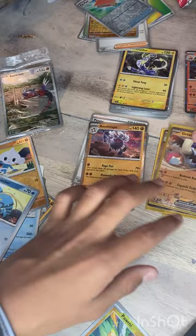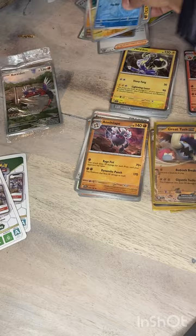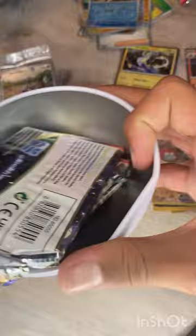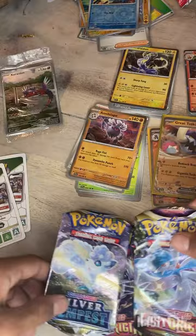Let's move on to the Pokéballs and see what kind of packs are in there. First one — the original Pokéball. Let's open it. Oh, I think I see some Lost Origin! We got the Eevee coin — nice coin — then we have a Silver Tempest pack and two Lost Origins. I love those sets.